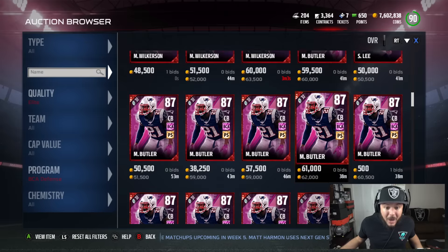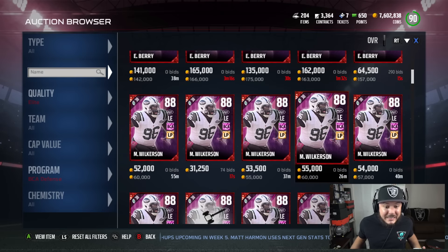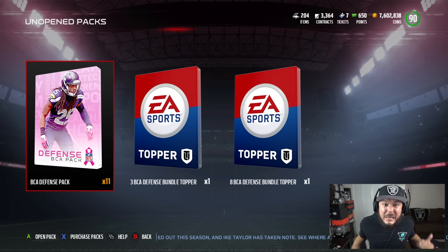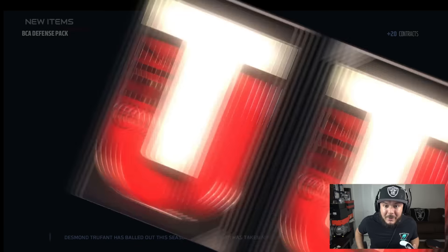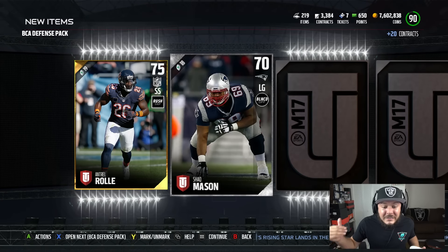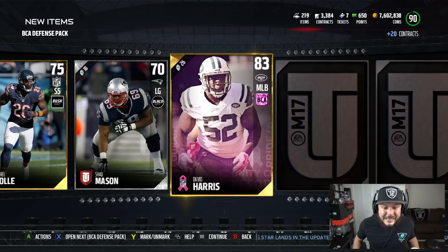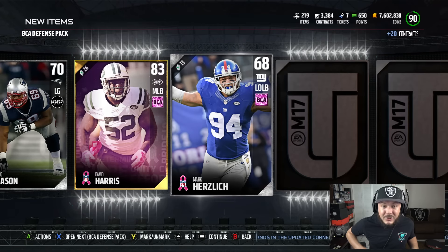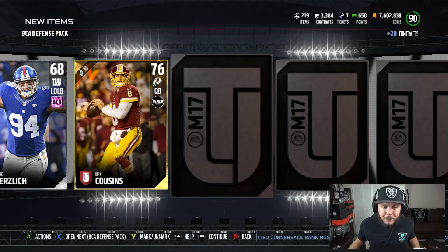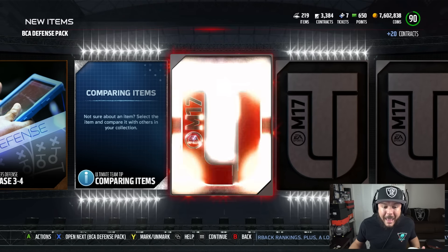As you guys can see, they've added a bunch more elites for the BCA promo, and we've got 11 Breast Cancer Awareness defensive packs. Looking to pull some elites — they guarantee you four gold cards, and the gold cards are selling for like 7,000 coins a pop. So every single pack is guaranteed coins. There's also a set where you add 10 gold players and you can get yourself an elite player pack.